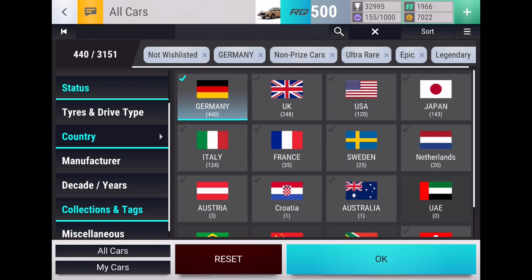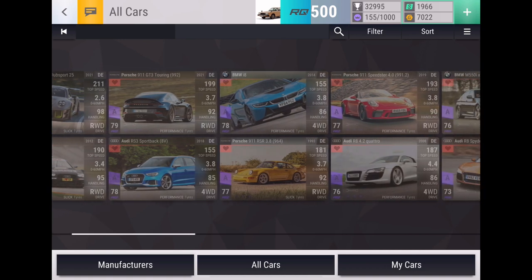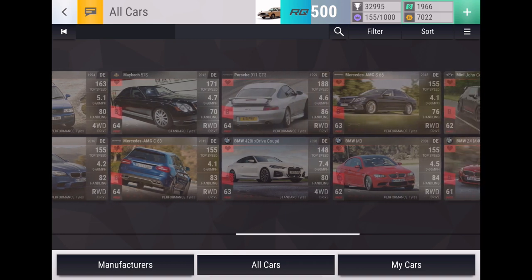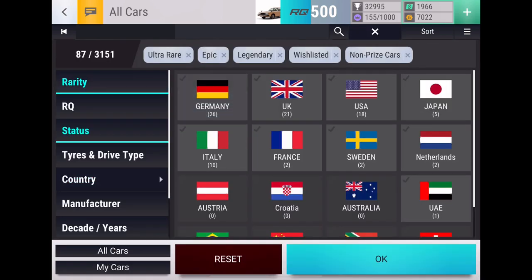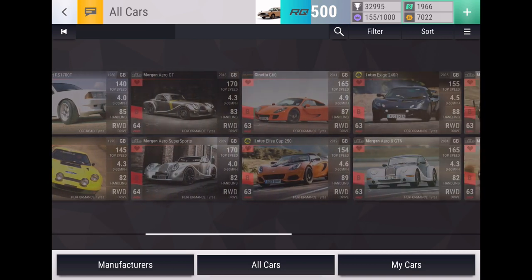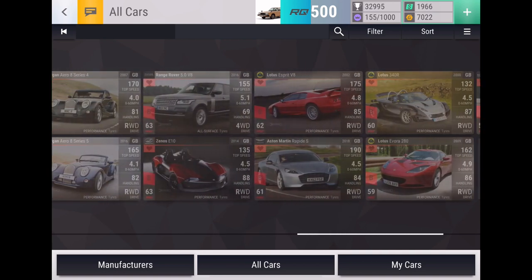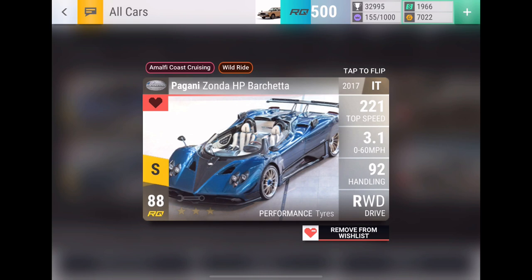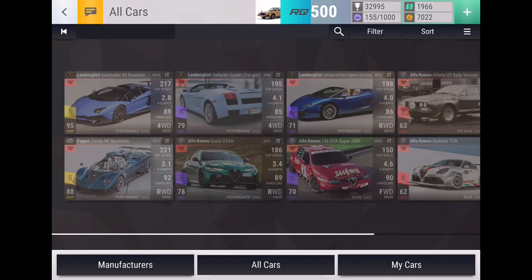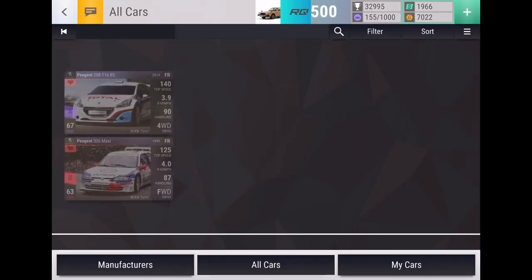Now let's do our wish list for the countries. This is the German wish list — any cars I'd be hoping for from the German country slot. Next up we go to the UK — there are a lot of nice ones, especially from the new update. The Janetta G60 would be absolutely amazing, or any of the new Morgans. Italy, we've got the Lamborghini and also my most wanted car, the Zonda HP Barchetta.